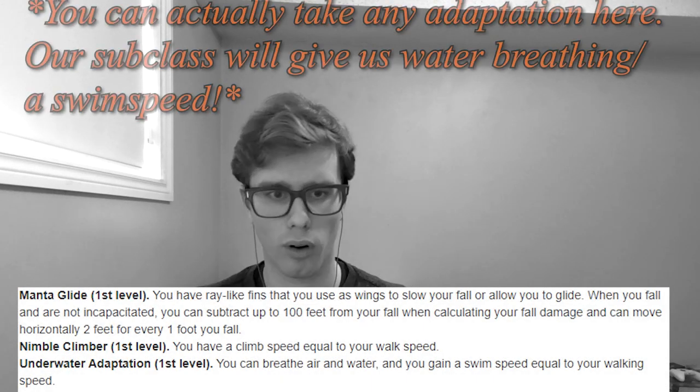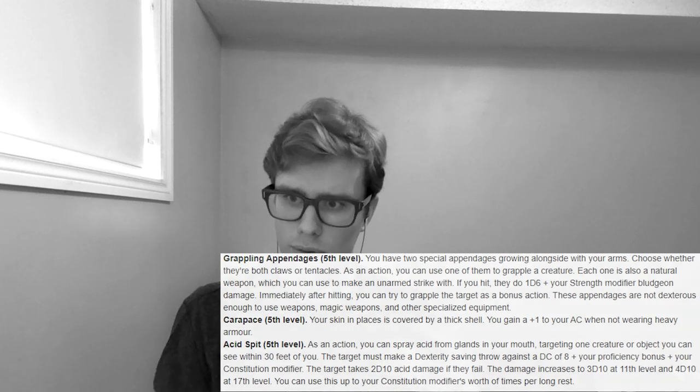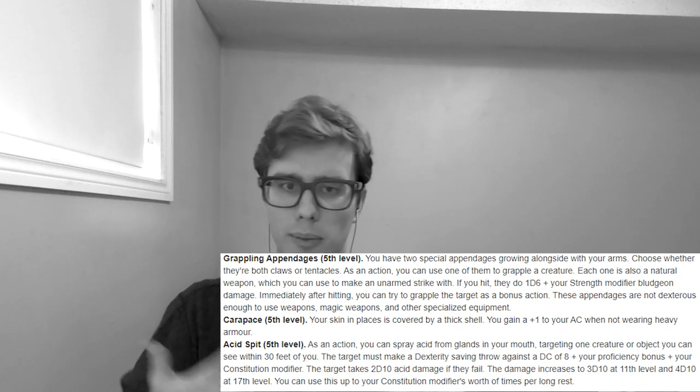The final monster in our Monster Mash is our swamp creature. For this build we are going to be a Simic Hybrid — a Magic: The Gathering lineage from the Guildmaster's Guide to Ravnica crossover. A lot of its features are fish or aquatic themed in nature, which is really what we want. As the swamp creature, we want to breathe in both air and water, and at first level the Simic Hybrid can gain the Monstrous Compendium feature Underwater Adaptation, which gives us exactly that. Eventually at level five we get another feature — options include Acid Spit, which is like a little acid cantrip.